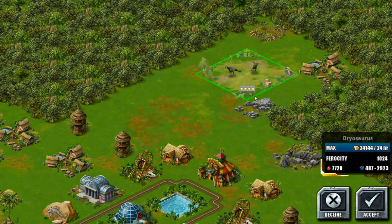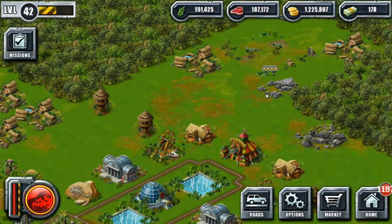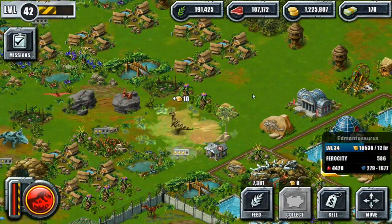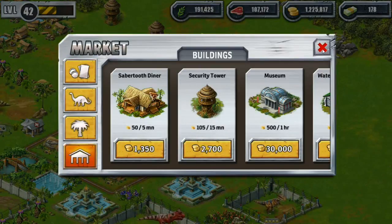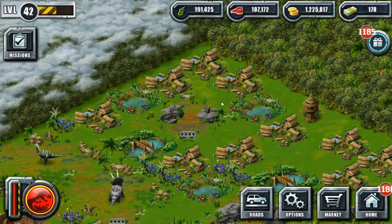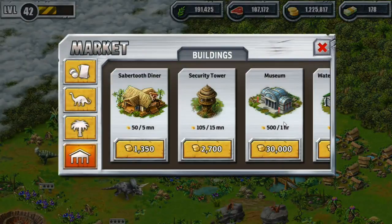Let's put the Dryasaurus back here — I want to keep some creatures nearby the lodges. We're going to work on clearing out a few spots, though I'll leave the rocks because I want to work with some of the natural formations. I really like where the Edmontosaurus is and where the museums are. Now I'm in the mood to look over items — Saber-Toothed Diners look interesting. I'm thinking about making it look kind of like neighborhoods where the lodges are, so it doesn't feel like you're just cluttering the area to make cash.